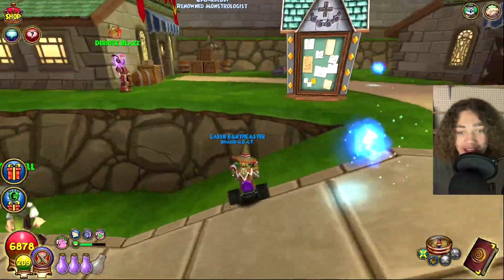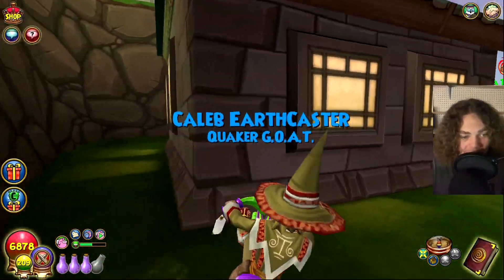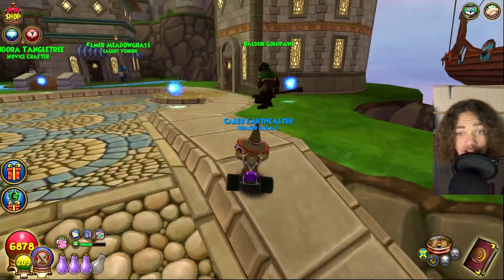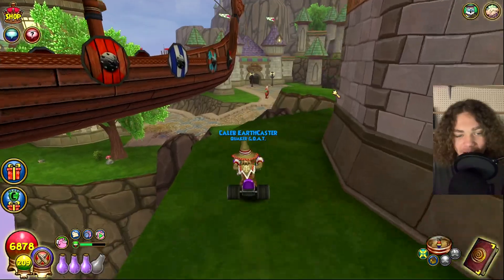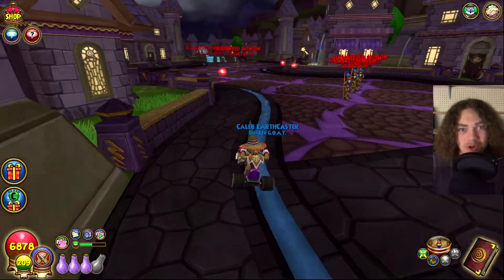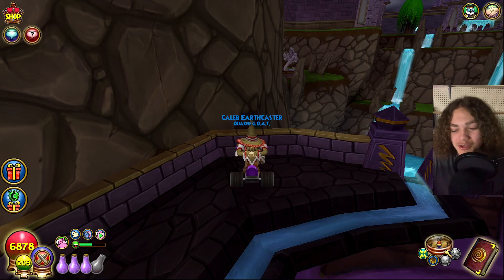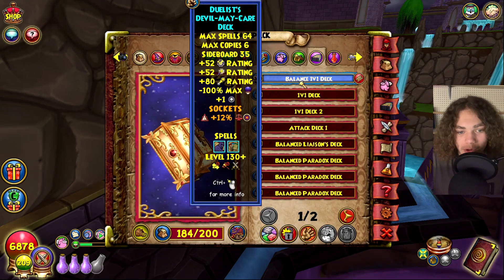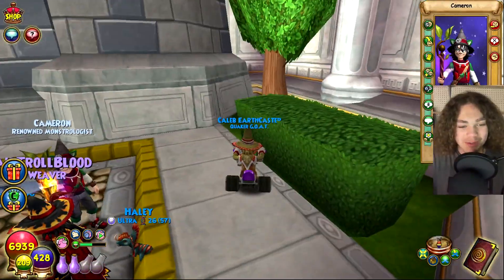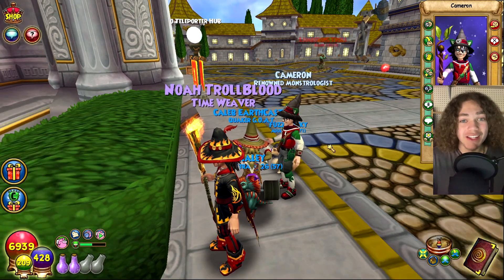I told Cameron to start in Old Town and he's looking in the bazaar now. I'm searching the outside of the buildings. There isn't really anywhere else to go on the outside. Heading into Trident Avenue next — it's so different from when I first started playing, they updated it so much. Cameron found someone — porting to him. Had to switch gear for mana. Ported to him and the person was hiding right at the start of Cyclops Lane. Four people left to find.